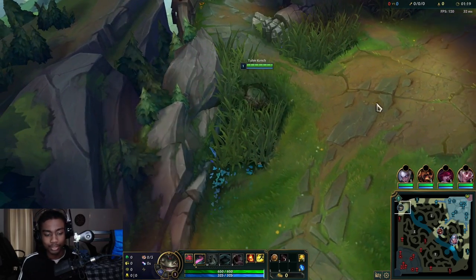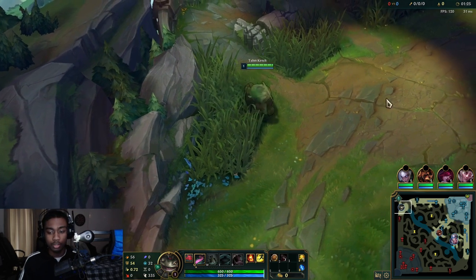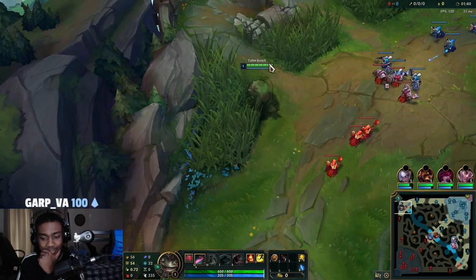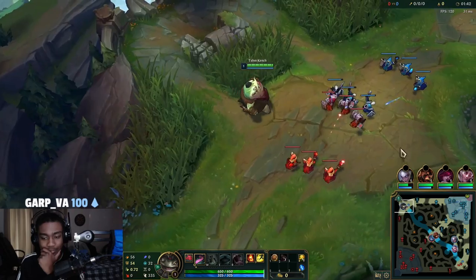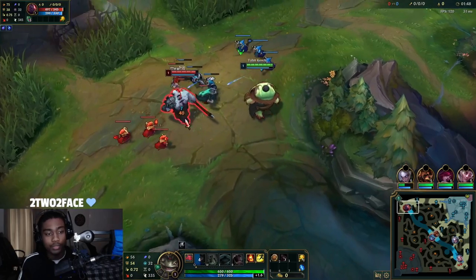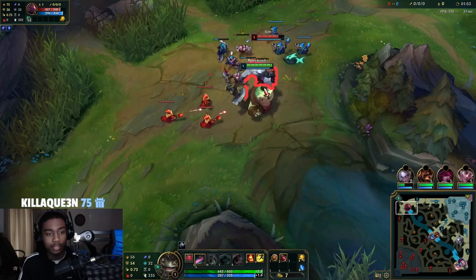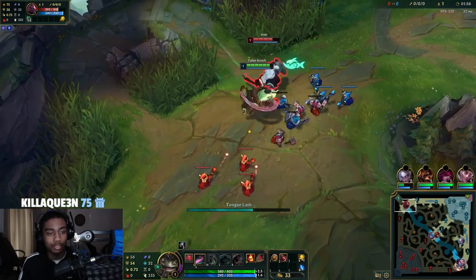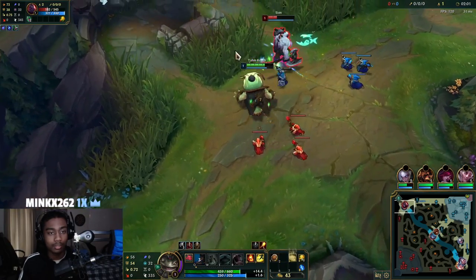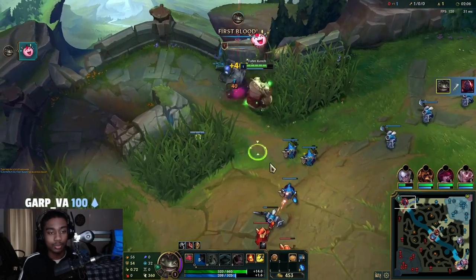I'm going to stand right here — Zed usually starts blue buff for energy. Actually, I'll cheese him here. He did path right there — nice dodge. Now we're just going to lick and honestly Tahm Kench at level one is among the strongest in the game — oh my god the minions were blocking.